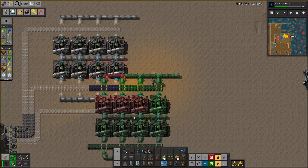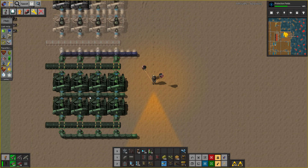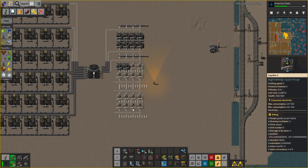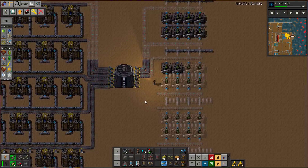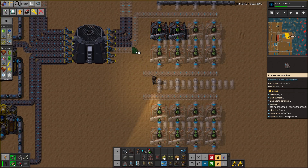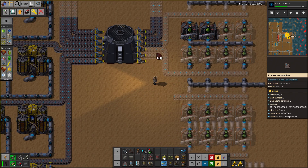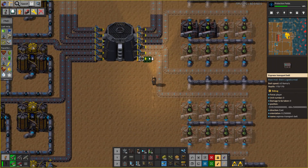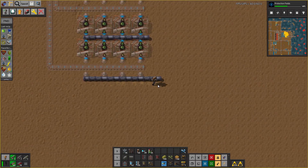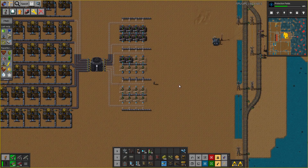Like so. And like so — how many is that? One, two, three, four, five, six. That is the correct number. We would need Sulfuric Acid obviously to come in, maybe even delivered way up here.